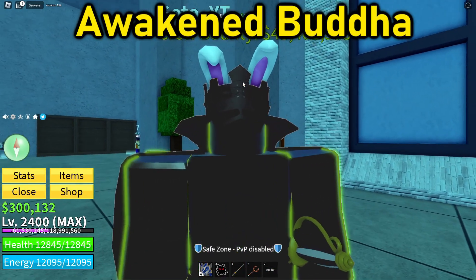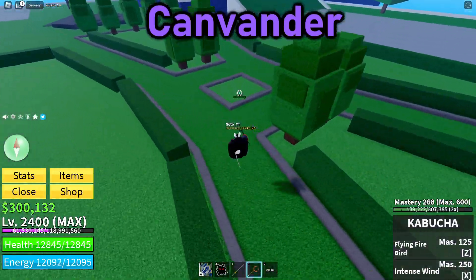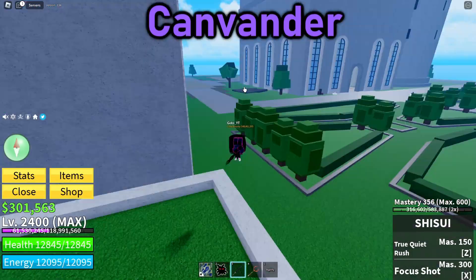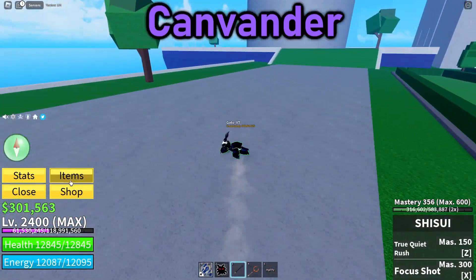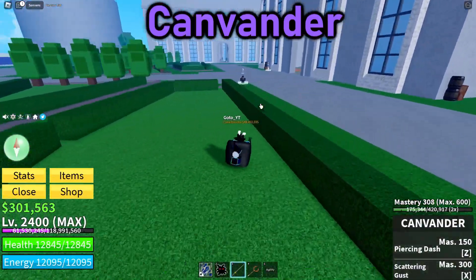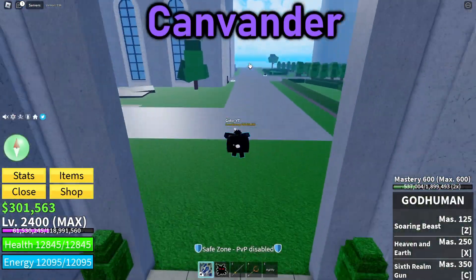At number 4 we have Canwander. This sword is really, really good for PvP. Back in the Second Sea, Shisui was the go-to PvP sword, but everybody knew how to counter it. With the addition of Canwander, it's basically like Shisui but better and faster. I would say it's easily the best sword in the game right now — you can practically one-tap your opponent in two or three seconds.